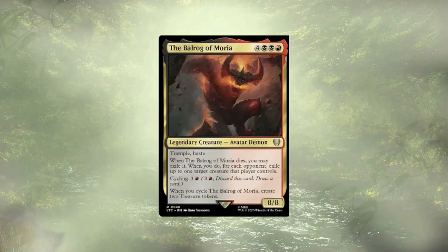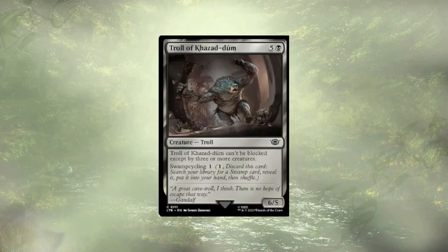The Balrog of Moria also wants to lean into recursion and cycling, and again, it's just not what we're doing — we're leaning into amass, so Balrog, get on out of here. Lastly, and honestly the easiest cut, is the troll — Kaza-dum, probably butchering that, sorry Lord of the Rings fans. It requires three blockers and you could land-second them away, but it's just not enough to justify keeping them.